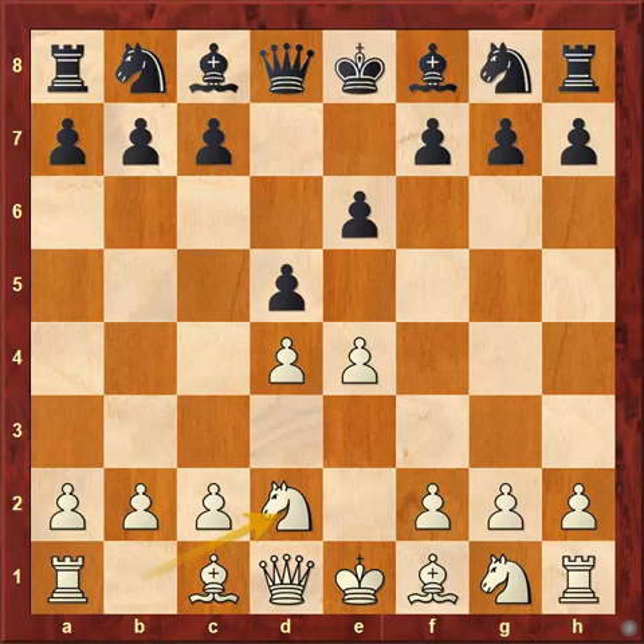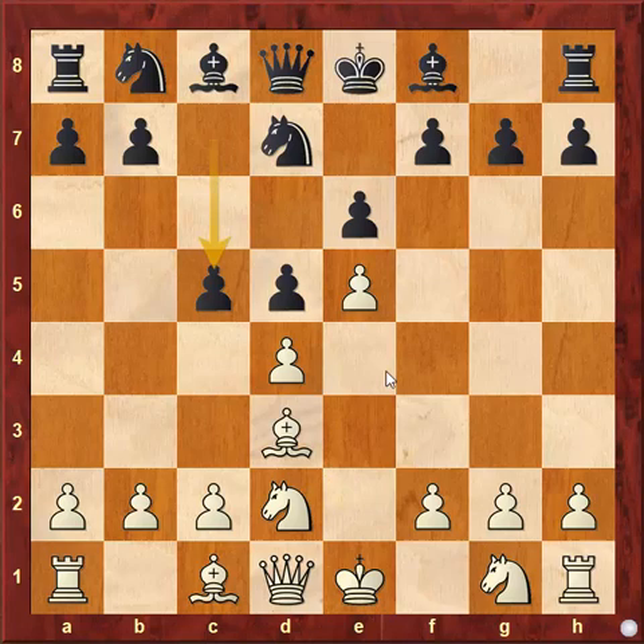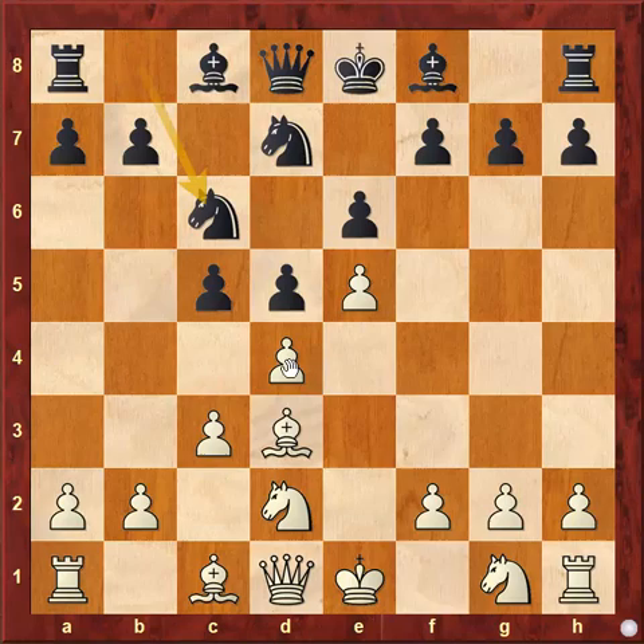Here comes knight to f6, pawn to e5, knight f to d7, and now bishop to d3 — this is the best place for white's dark-square bishop. Pawn to c5, attacking the pawn chain from the base. Here comes pawn to c3 defending it, knight to c6 attacking the d4 pawn once more, and now knight g1 to f3 defending it. Pawn captures d4, pawn captures d4, and pawn to f6.